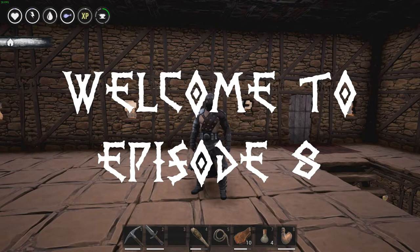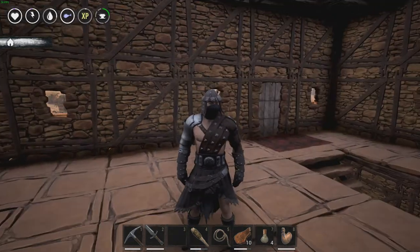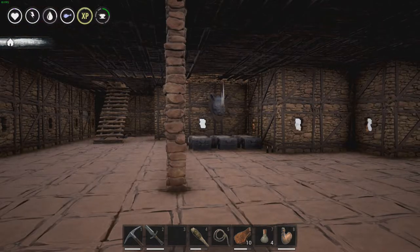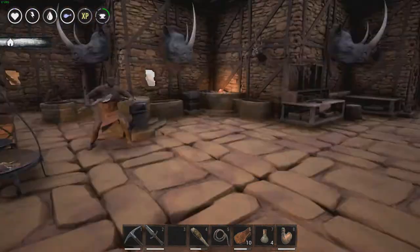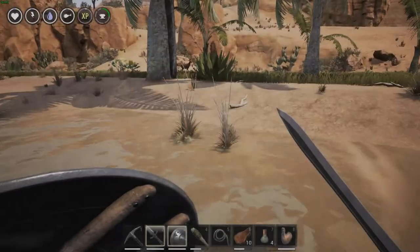Hi guys, this is Bryson, we are back on Conan Exiles and we've upgraded our armor a little bit. We've certainly gathered a lot of resources since we got absolutely destroyed. What I'm going to do is arm up, we're going to grab Obadiah and then we're going to go on a mission to try to get some more thralls.